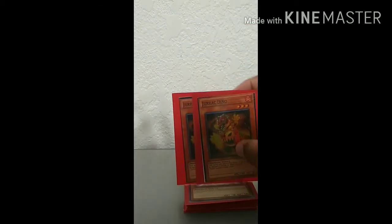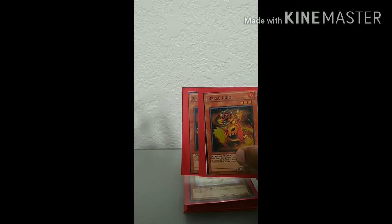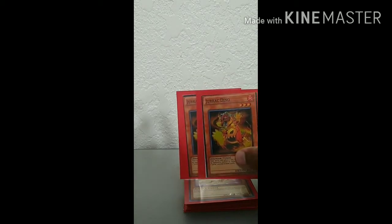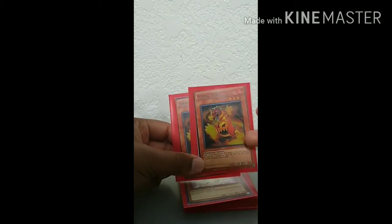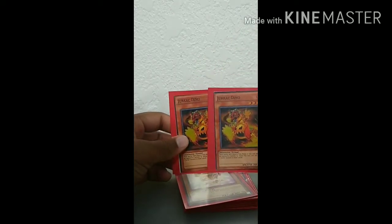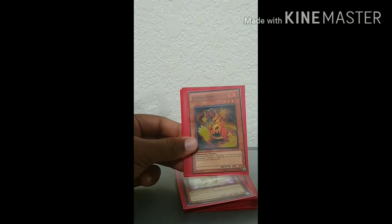Now getting into the terrible proxies slash two-ofs: two copies of Jirac Dino. This card is really good. Most people play Jirac Aeolo, but that's a $30 card for a single copy — this is a dollar for three copies. Basically, what it can do is if it's on the field during your end phase, you can destroy itself and draw two cards. It's amazing and way better than Jirac Aeolo. The only reason people play Aeolo is because it's a level-one tuner, but I'll show you the combo later that can get you to your VFD without relying on Jirac Aeolo.